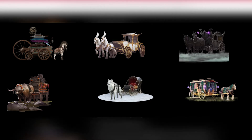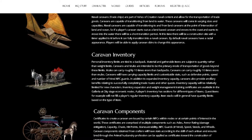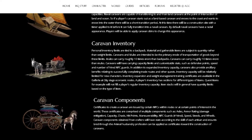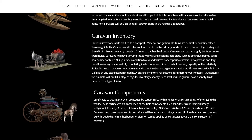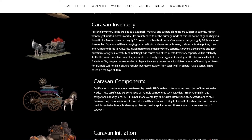Caravans allow you to carry far more than your backpack inventory will allow — I think it's around 10 times more. You can also get different sizes of caravans that carry even more. Each caravan has different stats that can increase things like speed, health, and capacity.